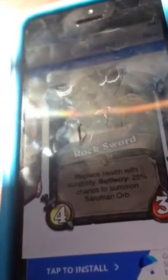I made a few cards — actually, I made a lot of cards — and you can add whatever effects you want. For example, replace health with durability, or add a Battlecry with a 25% chance to summon another card I made. I even added my cats into cards. You can do pretty much whatever you want. I did a lot of Boom Beach stuff too, taking pictures and zooming in on them.